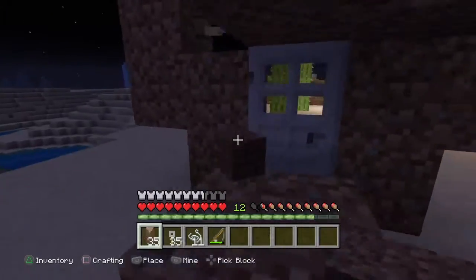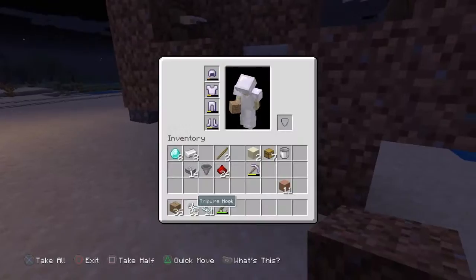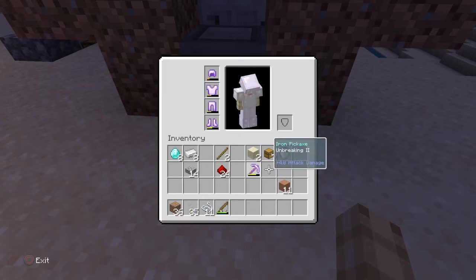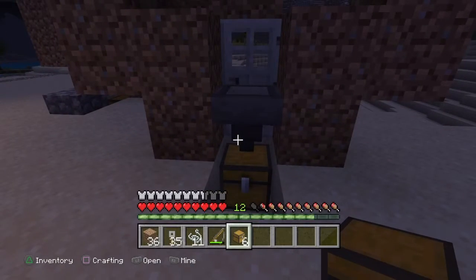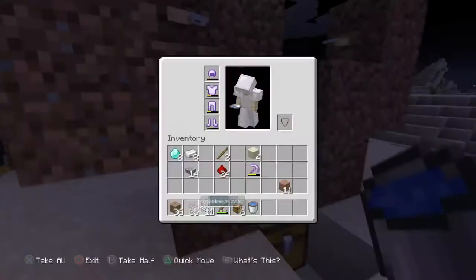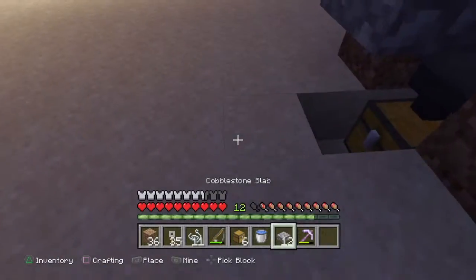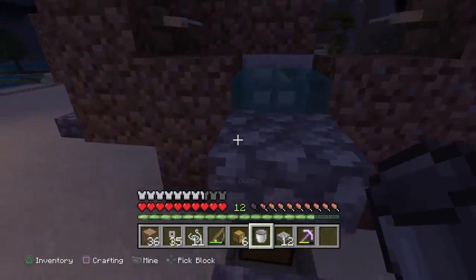I'm just using dirt because it's easy, but you can use whatever you want. Then you place your hopper right there, then you grab your chest and place it down here. Before you do that you need those slabs, and then you're gonna place it on the side here.